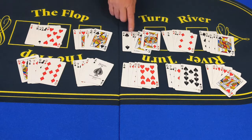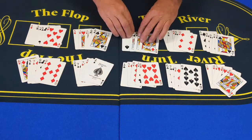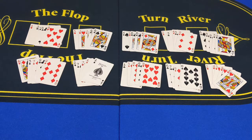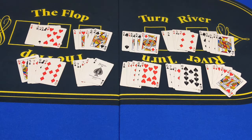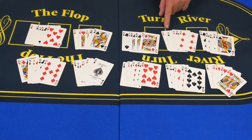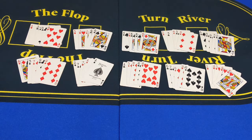Now, this one is two three-of-a-kinds. Pause the video and think a little bit, and see if you can figure out which one of these three-of-a-kinds would win. If you said the kings, you're right. Kings are higher than 10s, so with these two three-of-a-kinds, the kings would win. Now check it out — here we have two straights: 6, 7, 8, 9, 10 and 2, 3, 4, 5, 6. Pause the video and think about which one of these would win if they were both in the same hand.